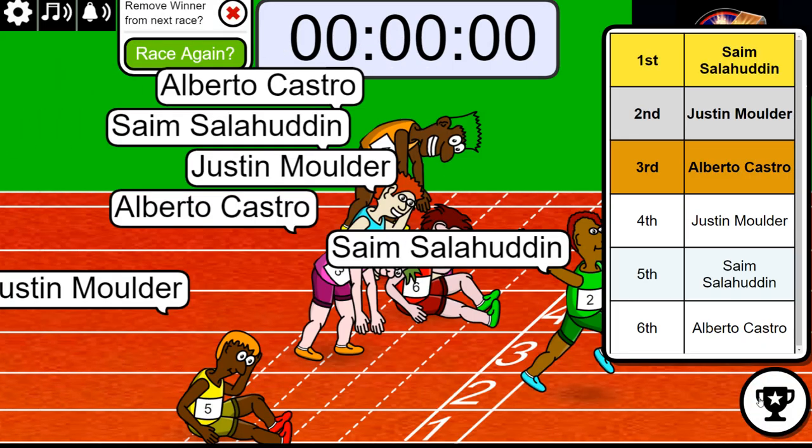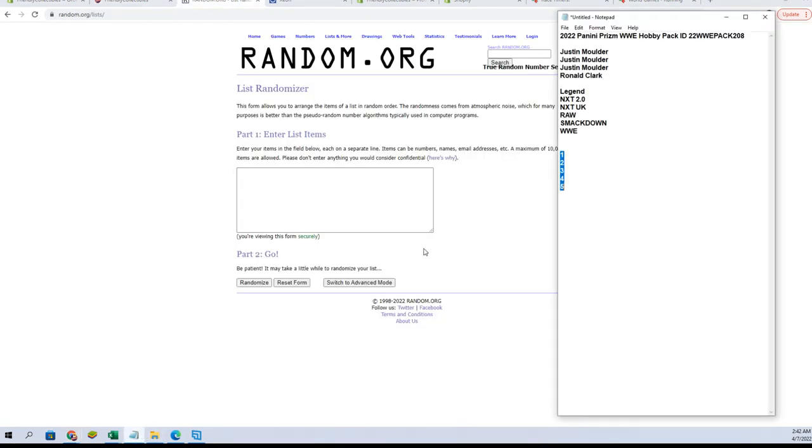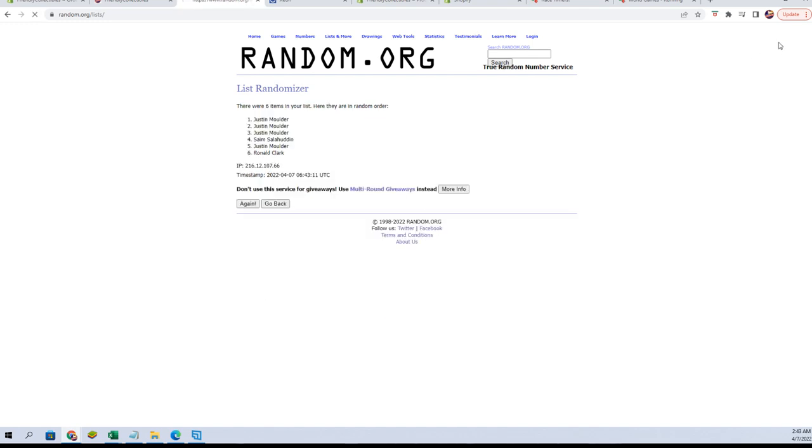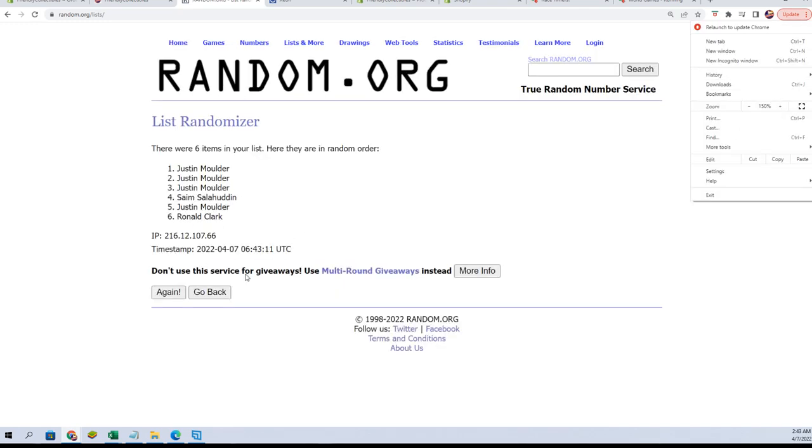Alright, Sim and Justin — you guys are in. Very good, good luck guys, let's see what we got tonight. And there we go, down to four. Alright, six flip — guys' names and categories, seven times each.